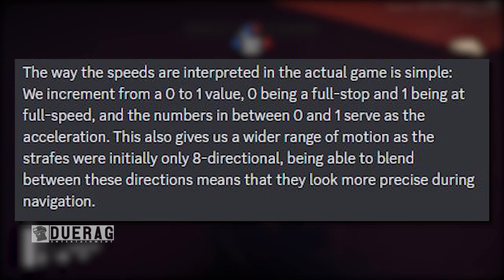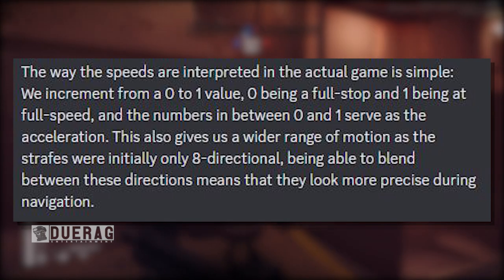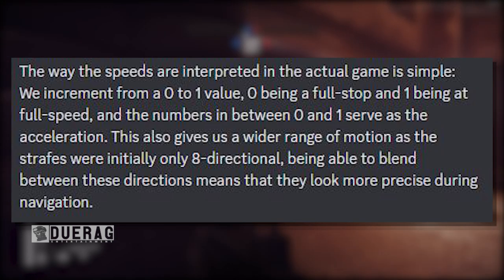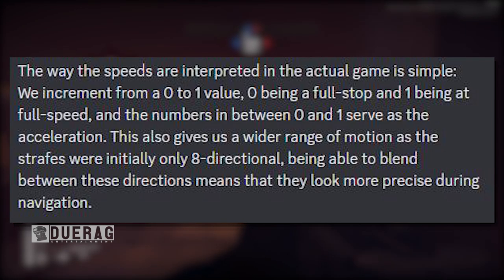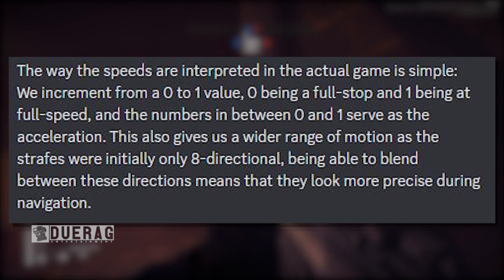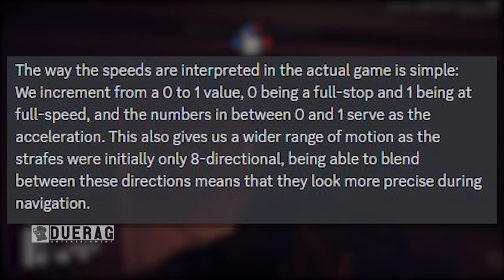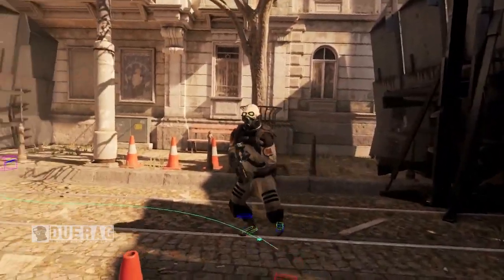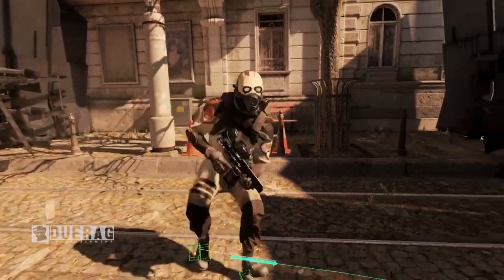Underneath it explains: 'The way speeds are interpreted in the game is simple - we increment from a zero-to-one value, zero being full stop and one being full speed, with the numbers in between serving as acceleration. This also gives a wider range of motion, as strafes were initially only eight-directional; blending between these directions makes movement look more precise. It's not technologically groundbreaking - this method has been around since the early 2000s, used by Valve for their Source engine games since Half-Life 2 - but it helps animations achieve a very natural look.'